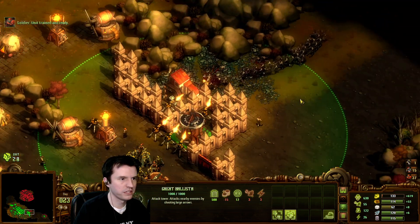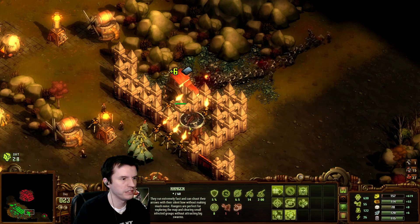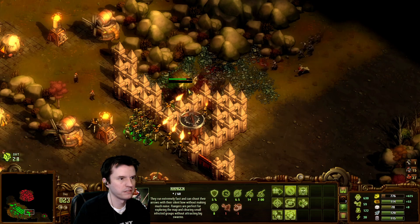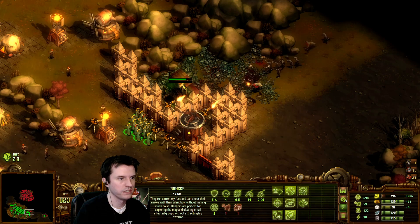I've got the ballista set to target the highest level enemy and the wasp on the nearest enemy, to try to keep them back. Looks like we're going to lose the quarry again — not a big deal. Once this is done I'll just fix it back up.